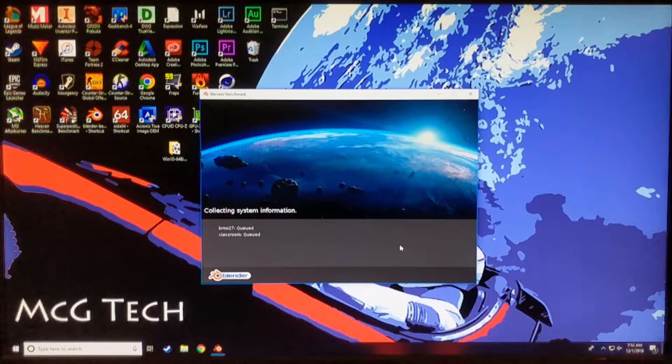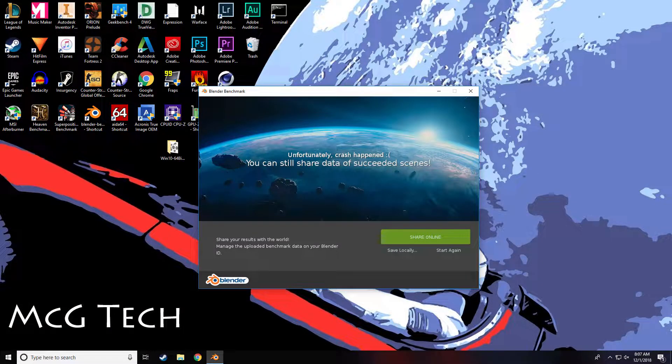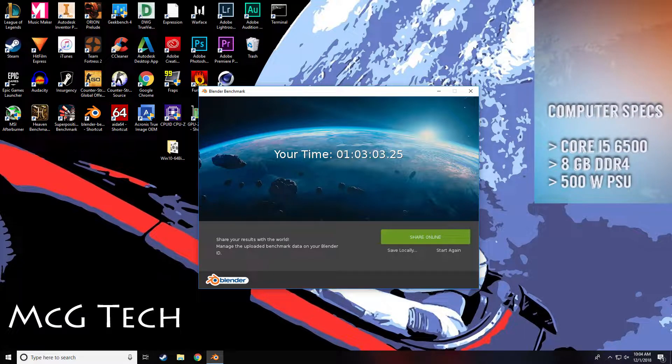Starting with synthetics, I ran Blender, which actually crashed after I attempted to run the Quick Benchmark for the first time. After running the benchmark again, the computer finished after a little bit over an hour. Throughout the rest of this review, keep in mind the rest of my computer's specs include a Core i5-6500, 8GB of DDR4 RAM, and a 500W PSU.